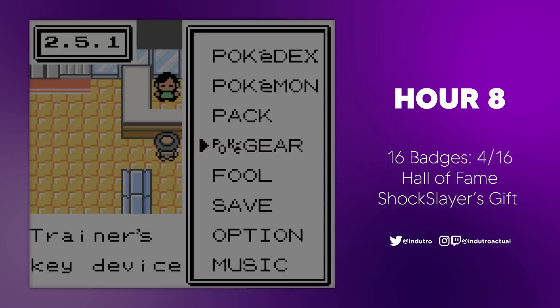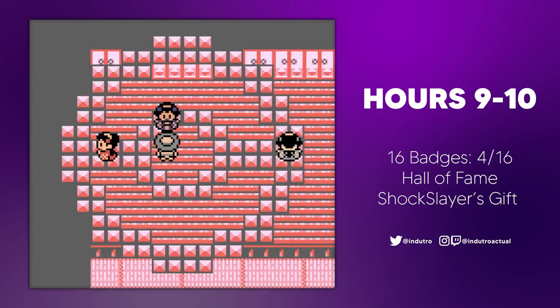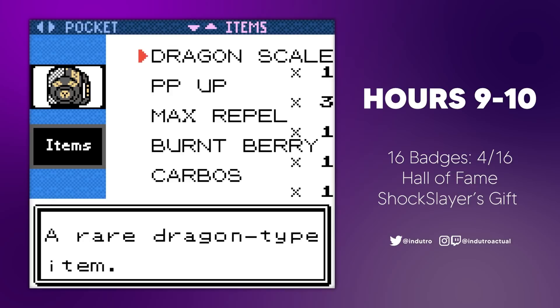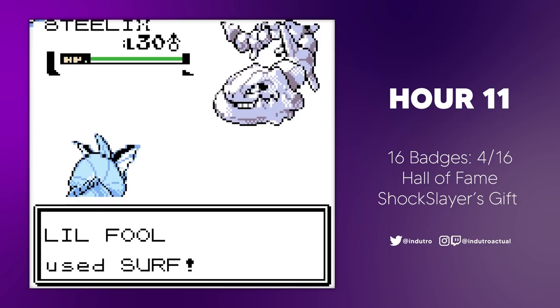After grinding Lil Fool for a bit, I realized I needed to get the Surf HM for Lil Fool to actually be useful. So we headed into the Ecruteak Dance Theater, where the Kimono Girls were waiting for a decent challenge. Their Pokemon also scaled with the number of badges we got, so the Eeveelutions in the Dance Theater were a bit higher leveled. Pika-Fool almost died here, though we managed to beat all the Kimono Girls in the end. I forgot which NPC actually gave us the HM — of course it had to be the last one we talked to. With Lil Fool properly trained and leveled, we went to challenge Jasmine for the fifth gym badge, and it didn't take much to win. With three Surfs, Lil Fool dominated the Olivine Gym with style.